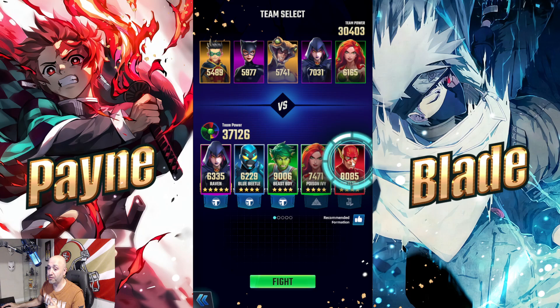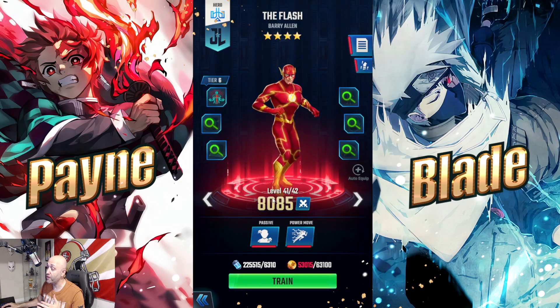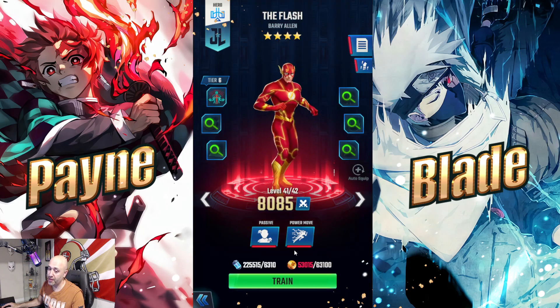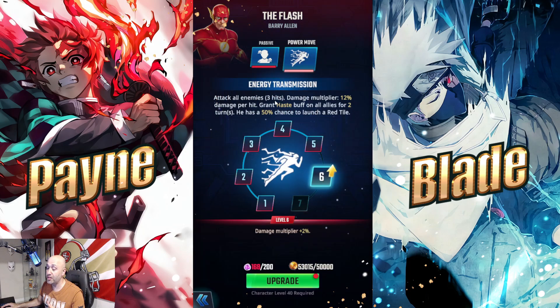Flash is the only unit here with a mass AoE haste buff. His passive gives a 50% chance to convert a random tile into a red tile each time an ally performs a power move — great with red teams like Circe and Wonder Woman. His special hits one enemy three times at a 12% multiplier per hit (scaling to 14-15 with dupes), so around 36% total — not meant for damage. The key is he grants haste to all allies for two turns, which is 33% more power gauge generation, plus a 50% chance to launch a red tile for bonus damage.